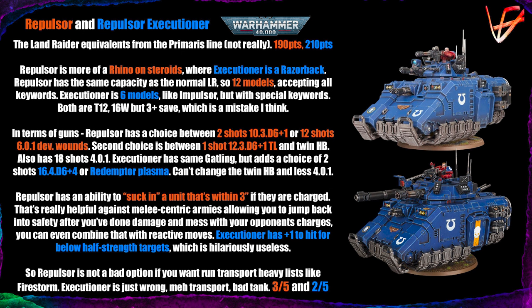The Executioner cannot swap its twin heavy bolter for a lascannon like the Repulsor can. The Repulsor has a cool ability: when something charges an Adeptus Astartes unit within three inches, every model in that unit within three inches of the Repulsor can be sucked back inside it — which really helps defend your shooting assets. That's very annoying when you're a melee army playing against it; I've personally had it done to me with Gray Knights and it was not pleasant.